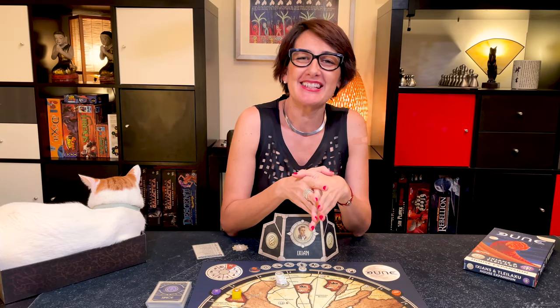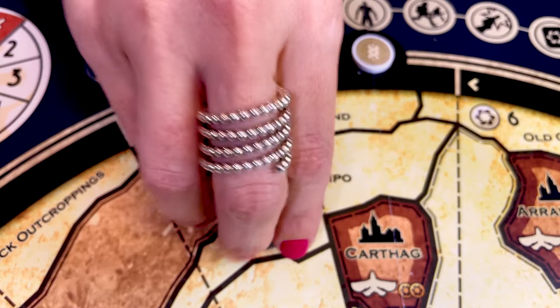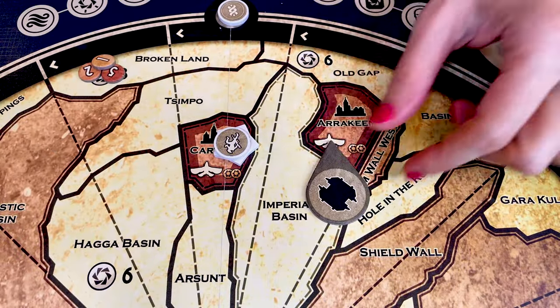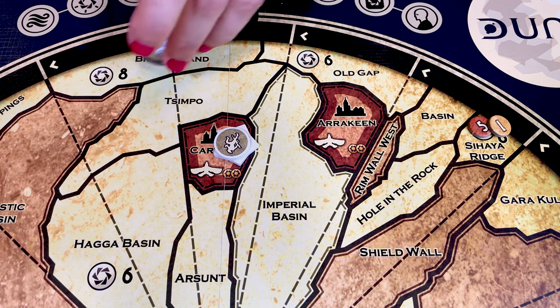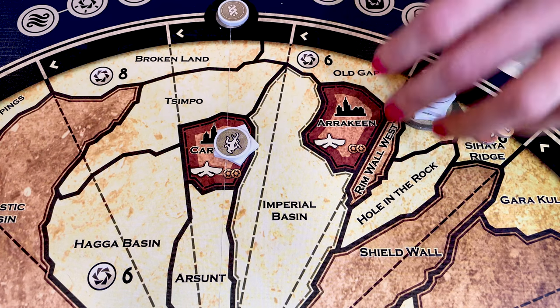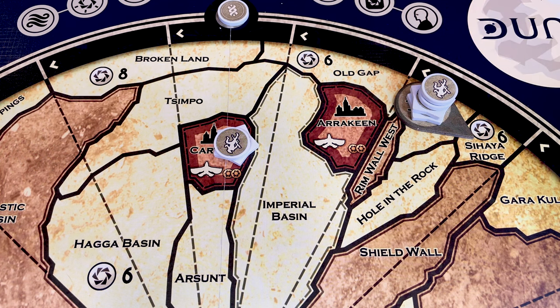A really cool feature is the Ixians' hidden mobile stronghold. Just after the first storm movement, the Ixians place their mobile stronghold on a territory pointing at the sector it occupies — it cannot already have a stronghold. Then, before the storm is dialed, as long as forces occupy the stronghold, it can move up to three territories. When you move into, through, or from a sector that contains spice, immediately collect two spice per force in the mobile stronghold.